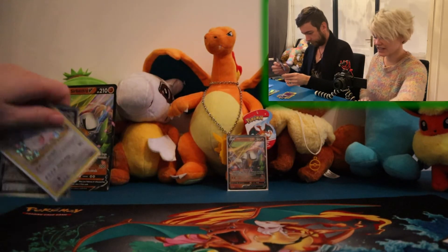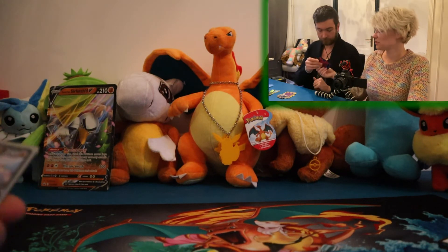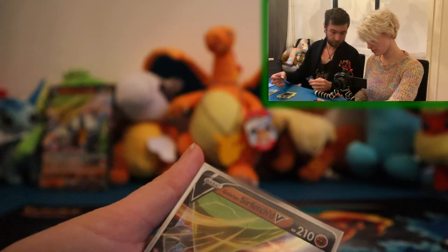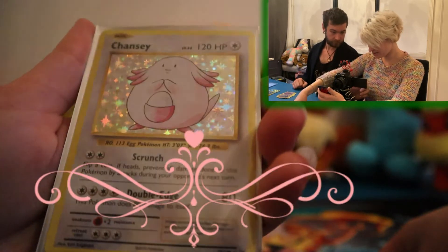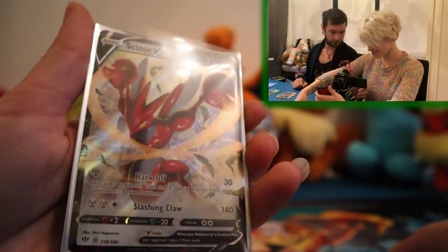So let's see what we pulled. It wasn't a crazy big opening, but there were some cool cards. We got the Galarian Sirfetch'd V promo card that came with the box, also the jumbo card. We have the Darkrai holo — looks pretty cool. We have the Chansey which I am in love with — I love the holo foil pattern with all the stars, it's crazy. And we have a Scizor V. So three out of four hits, no VMAXes or EXes, but pretty good odds — three out of four packs had a pull.